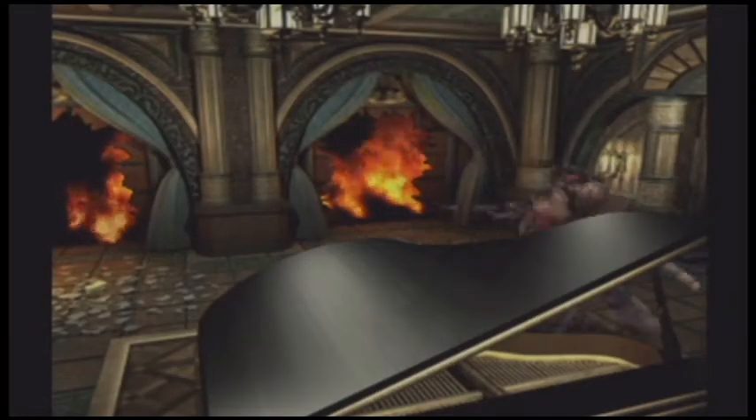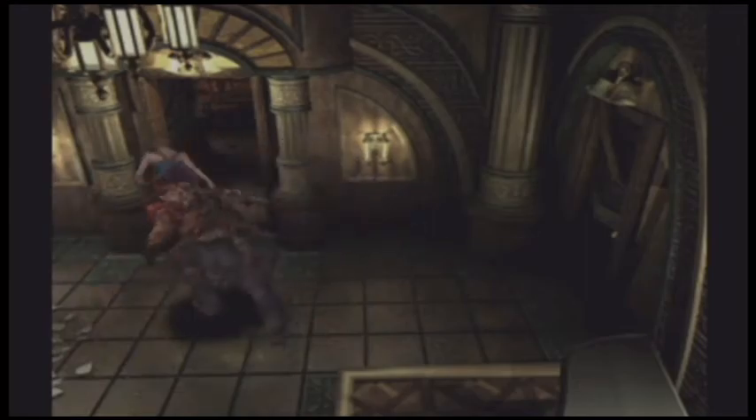He pops up at random times, and running to another room is no longer a guaranteed safety net. Nemesis can break down walls and doors, and what makes him more of a threat is his speed — the dude is flippin' fast. It's your choice whether you want to engage him or not, but more often the challenge is to get the hell away from him before he picks Jill up and crushes her skull in.